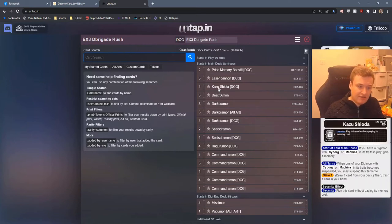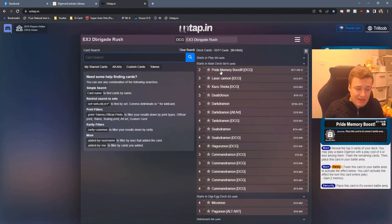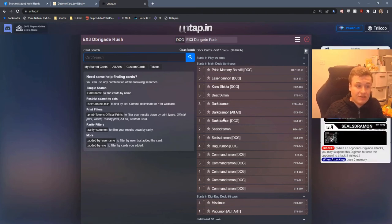We've got 3 Death X-1 — this is a fast version, trying to punish opponents for going wide on the board. You're going to have a lot of Hydromon about so we need the Death X to punish that and tamer spam. 4 Kazu — another card that's stopped being played by D-Brigade players, but I think it's mandatory in a rush deck. Helps you ditch the bits you don't need, and at the start of your turn you gain one memory pretty much every time because the whole deck is Cyborg and Machine. Laser Cannon is a fantastic new option — makes a lot of sense in a rushy mid-range version. We've got 2 Pride Memory Boost but we've only got about 22 targets so the odds of hitting it are kind of low — that's why we're not maxed out on it. It's a fantastic tempo piece and it fuels the trash for Dardramon.